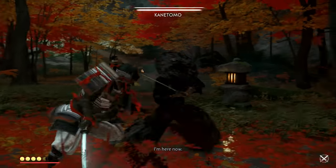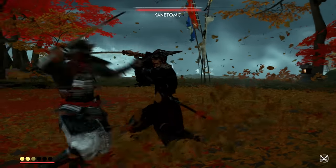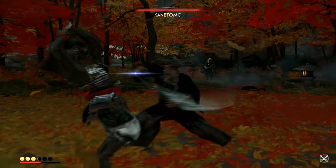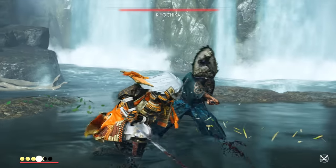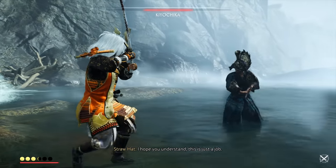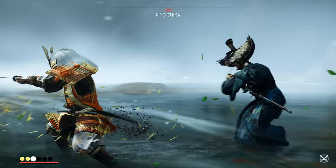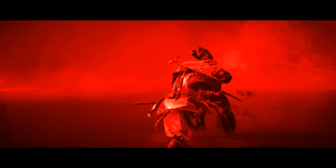For red attacks, many bosses follow up immediately with another attack after the first red one, which is the second attack that catches most people by surprise. Do two dodges when you see the first red attack just in case. From there it's about disabling their defenses — which is why Gosaku and bludgeoning charms are more important than ever, since it takes far fewer hits to kill enemies now. The main obstacle is the guard meter, which is still overpowered for bosses on lethal, so focus on guard break damage as much as possible.